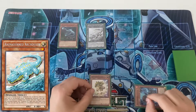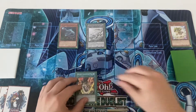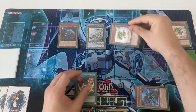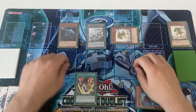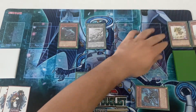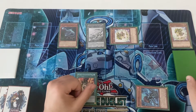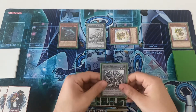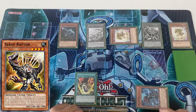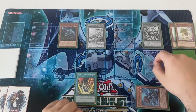Archosaur's effect when special summoned lets you destroy the Baby and add the Double Evolution Pill. Baby then triggers, special summoning another Baby on the field. Then activate Oviraptor's effect, popping the Baby to special summon the other Baby you have in the graveyard. Baby triggers again, special summoning the Scrap Raptor.